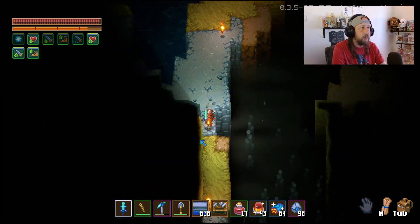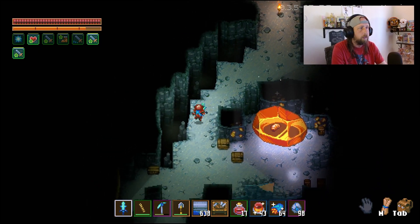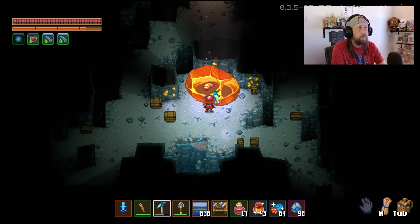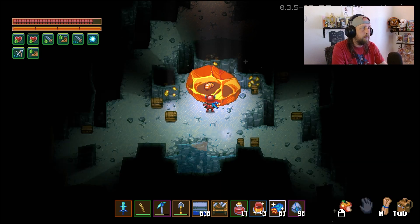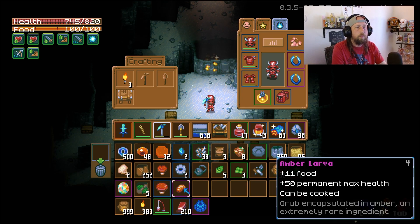If you have found it in other biomes, let me know in the comments so we can let everybody else know. Coming right down here — and here's the golden larva. This is going to permanently increase your max health by 50 points. You'll see this amber coating around it; go ahead and use a pickaxe to break it open — I believe any pickaxe will work. There you go: amber larva, plus 50 permanent max health. Combined with the giant mushroom, that's plus 75 permanent max health total. Super useful early on when you're still building up your skills and HP, and you can jump between different worlds to increase your permanent max health to whatever you want.